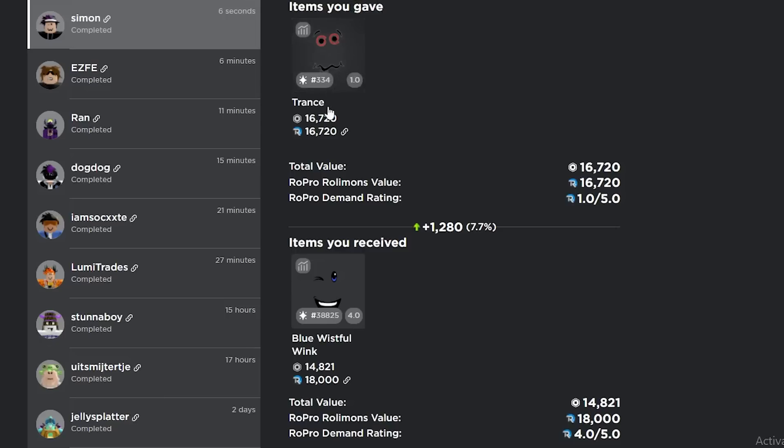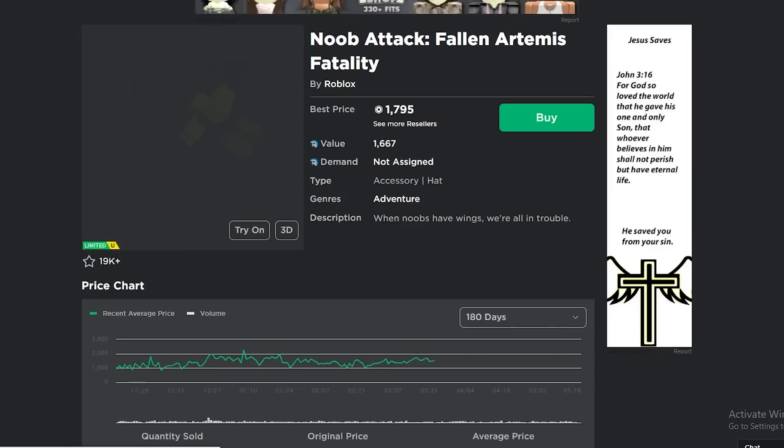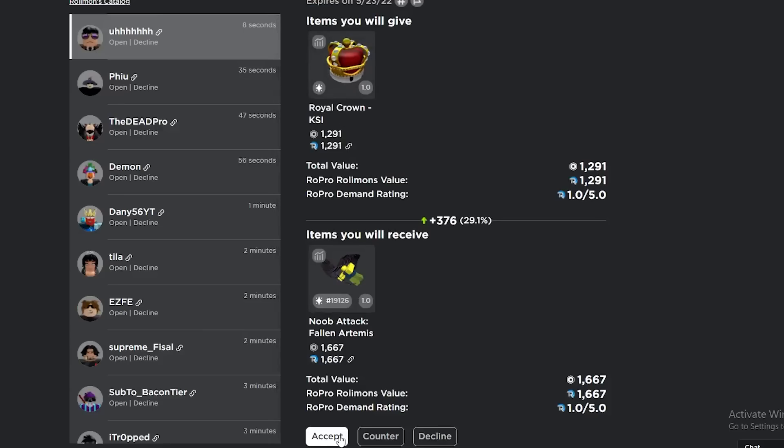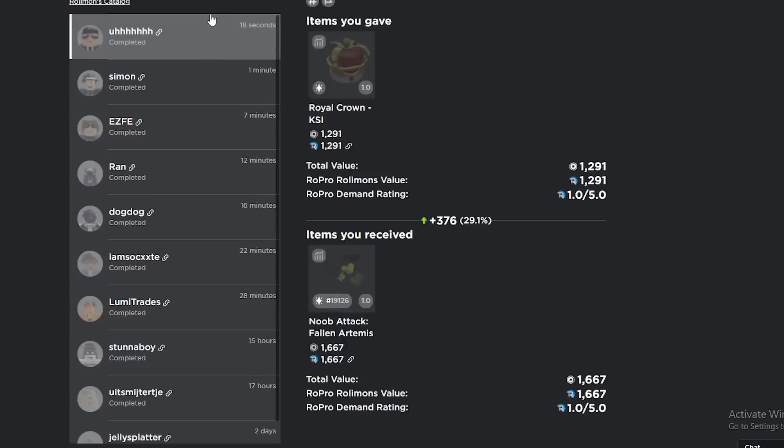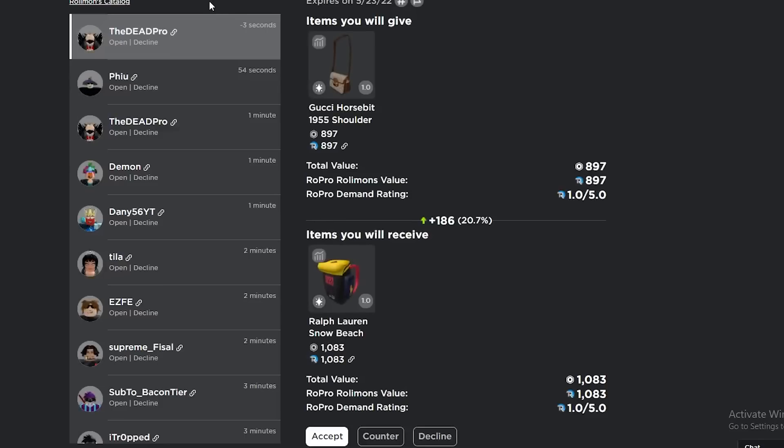Wait — oh yeah, we're taking this Royal Crown for the Noob Attack. Why am I getting good trades all of a sudden? I've been checking my inbound trades this whole time since yesterday, been waiting on inbound trades — and why am I getting good trades now?